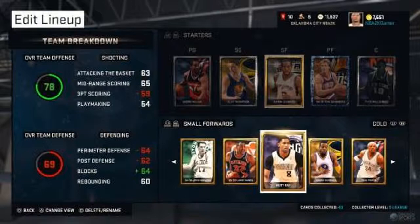Here we have the team breakdown — I thought this was really cool. It's going to tell you your overall team offense and defense. In this instance it's a 78 for offense and a 69 for defense, and it tells you things like attacking the basket at 63, mid-range scoring at 65, and three-point scoring at 59. If it's in red, that's something you shouldn't lean on in your game plan; if it's white, you can do it; and if it's green, you should really emphasize it in your strategy.